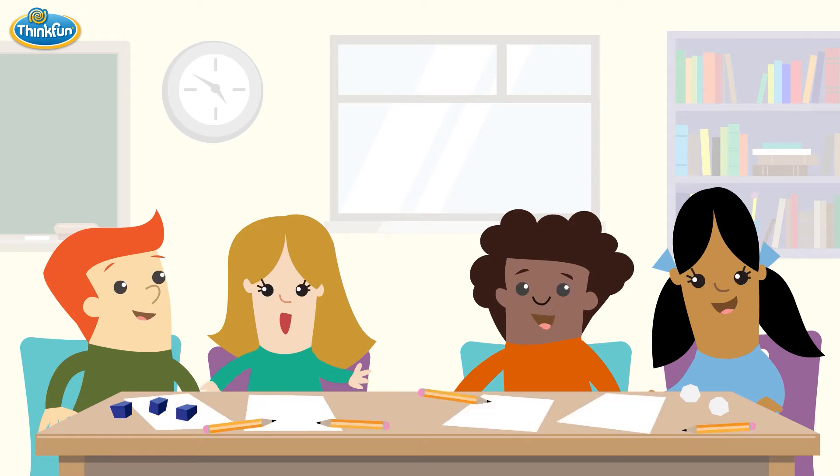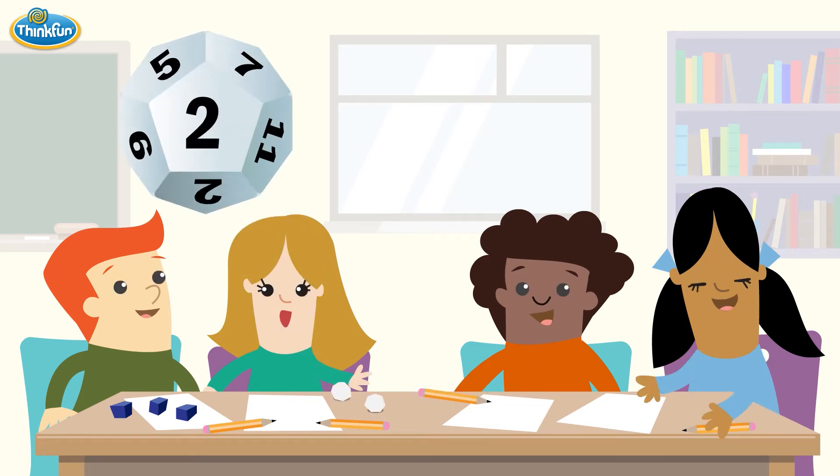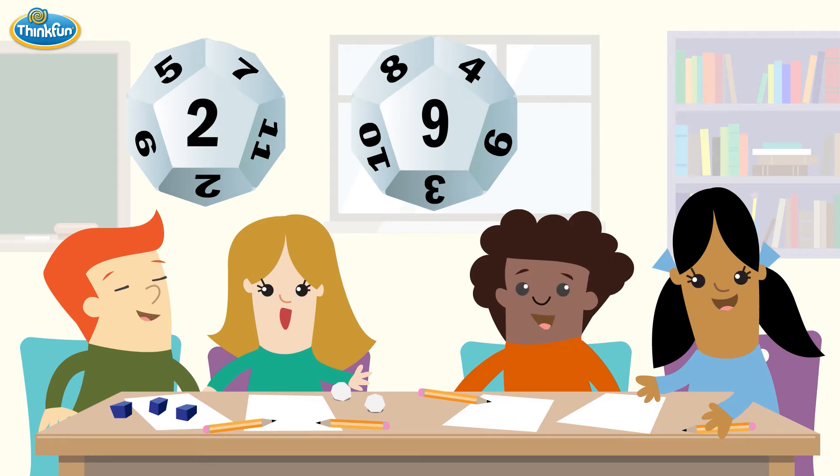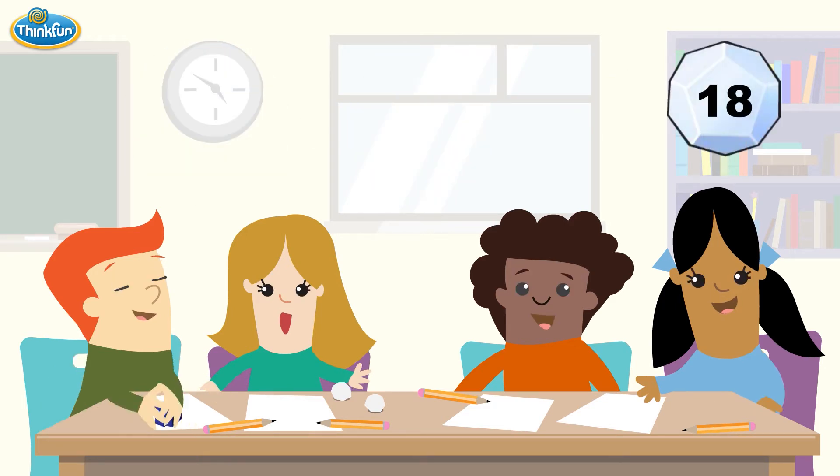As with regular Math Dice, we will work with a target number and scoring dice. Add or multiply the two target dice to get a target number. In this case, let's multiply 2 and 9 to get 18. Roll the three scoring dice, making sure that everyone can see them.